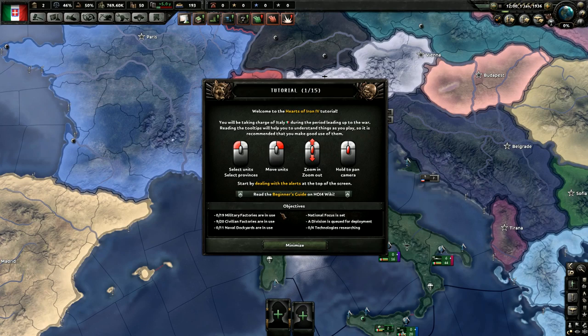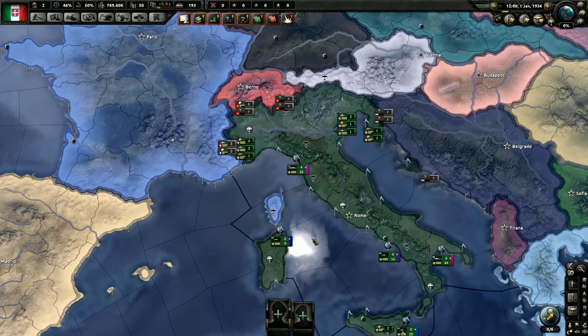The objectives say: 9 of 19 military factories are in use, 9 of 20 civilian factories, none of 11 naval docks, national focus is set, a division is queued for deployment, and none of four technology research slots filled. Military factories I'm assuming build things like guns. Civilian factories could be anything. Naval dockyards are probably for ships. National focus in this game is probably based on a goal the country wants to achieve. We obviously need to research technologies.